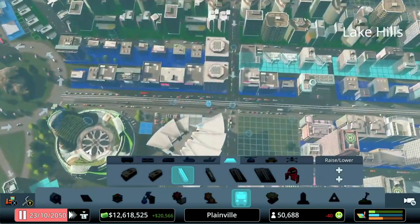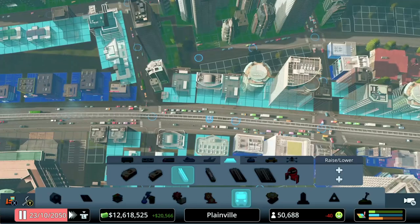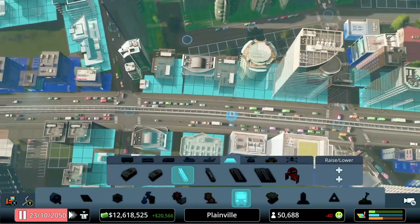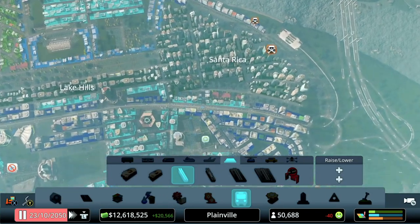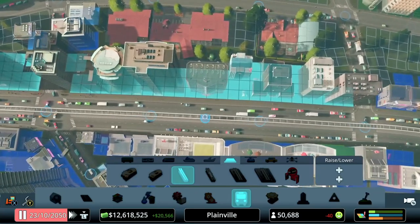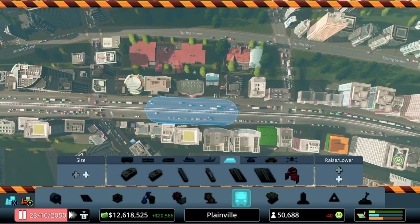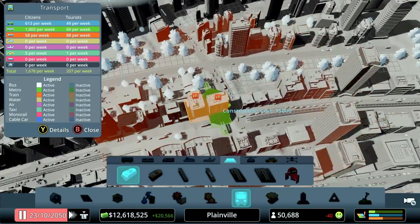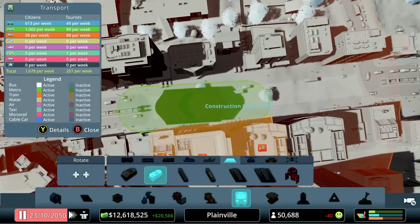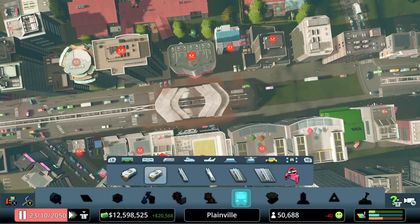We don't need a station immediately — we can use footpaths to get people moving and make them more likely to hop on. I think we want one maybe in the very center of the strip, and another one on the next block. To place a monorail station, you break two segments of road. We end up with two monorail stations — one that sits on the side of a road, and one that has a four-lane road built into it. On consoles, nudge the D-pad left and right to change the angle.